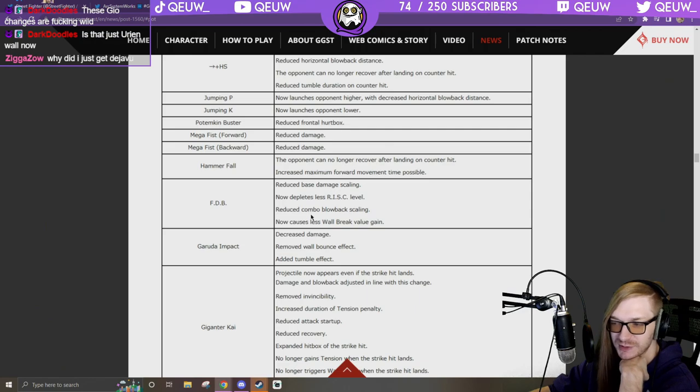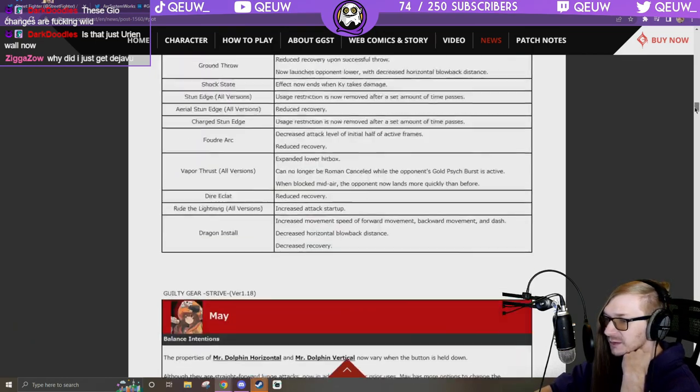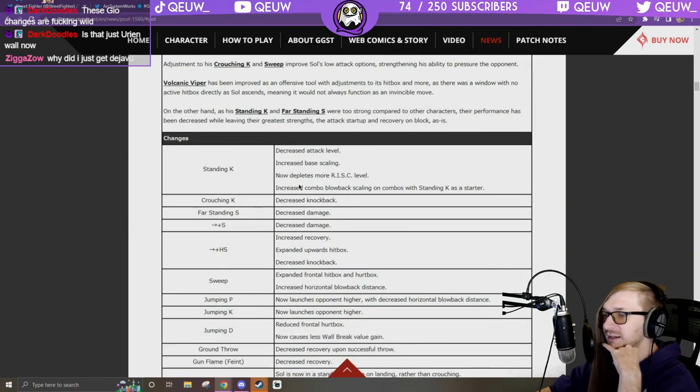They nerfed FDB in the exact same way they did last patch — maybe they just left it in by accident. Alright, Sol — standing K: decrease attack level, increase base scaling. That deserves it, way too much damage. Depletes more risk level, increase combo blowback scaling on combos with standing K as a starter.